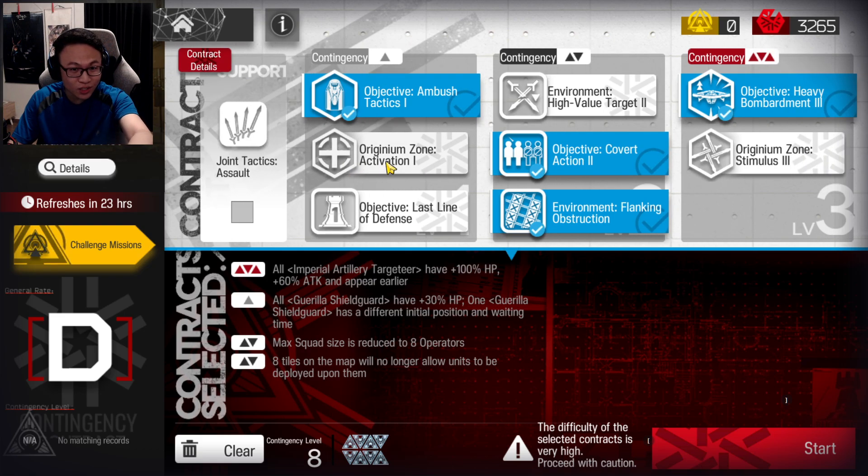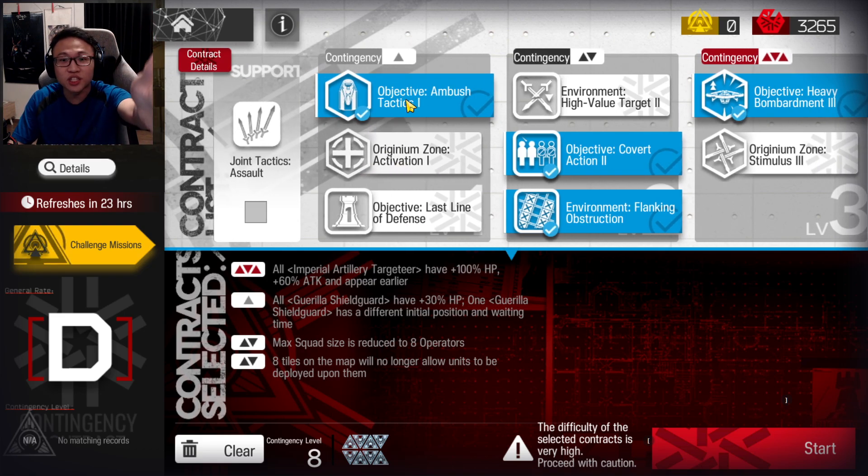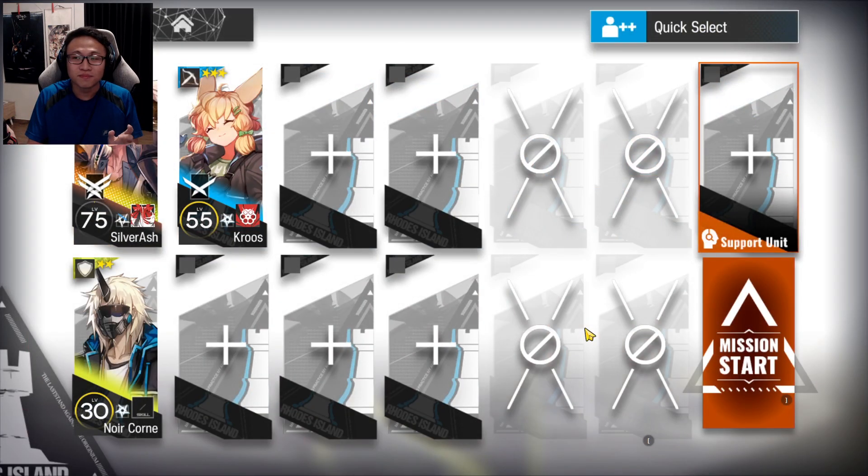To do this, you're going to take the tags that you see over here — you take the shield guard, you take squad size 8, ban the tiles at the back of the map, and then you take today's mission which is the artillery targeter. This is the squad we're going to use. Not even a full 8-man squad. You take a Silver Ash, you get yourself a Cruz — a sniper — and then you just bring a defender. That's all that you need for this stage.